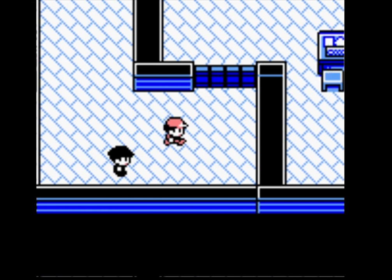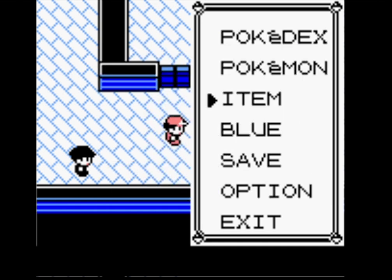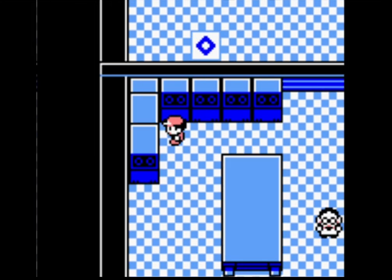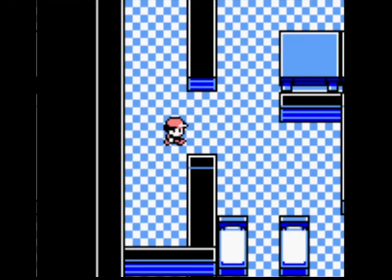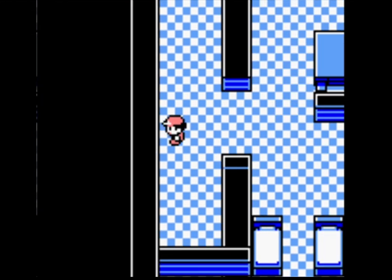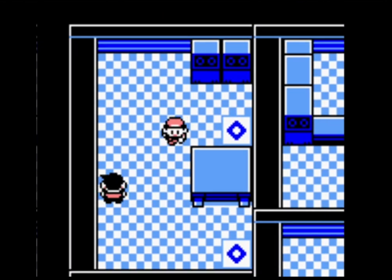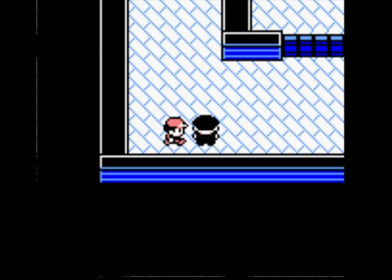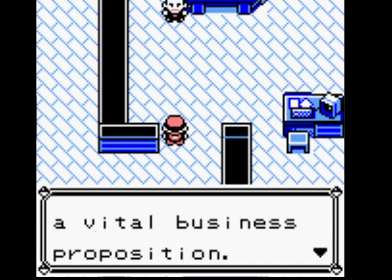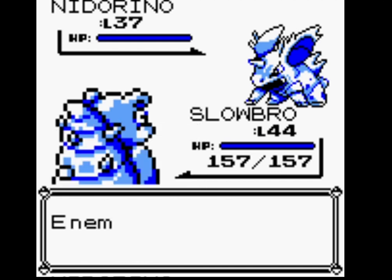Actually, Amnesia. Amnesia will greatly raise Slowbro's special, which can make him almost unkillable. Amnesia is a really good move in Gen 1 — because it does special attack and defense. If you pump three Amnesias and get your growth to max, apart from the badge boost glitch, Slowbro becomes so difficult to knock out because his defense is already high. You basically can't knock him out — you could probably only knock him out with Fissure.